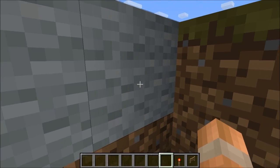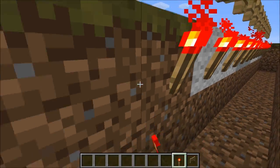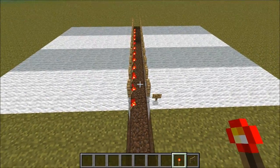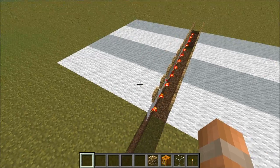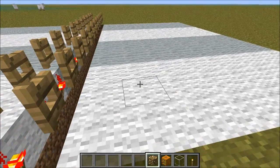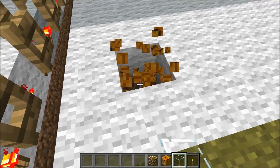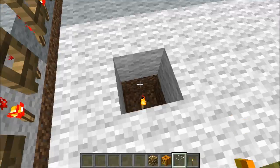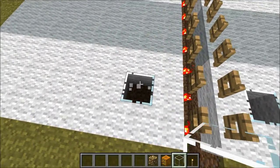Now we want to place redstone torches on either side the whole way along like this. Next we need to place our lighting and we need one block on either side. You can use either glowstone or a jack-o-lantern, or if you can't afford either of those you can place a torch with a glass block on top, and you need to place that here and on this side as well.